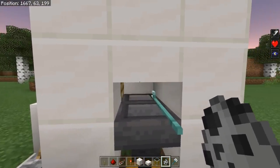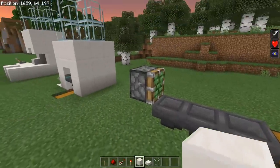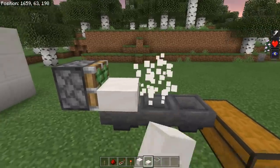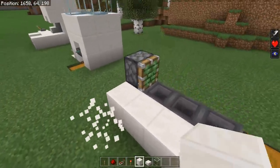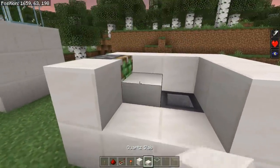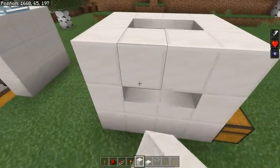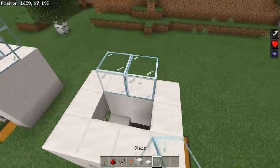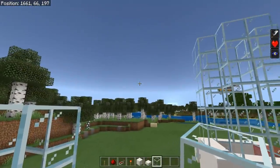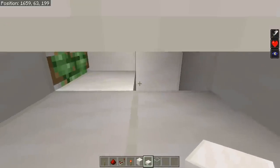For design number three, start with three hoppers pointing into a chest on the right side, a sticky piston up here on the left, and these two blocks are your killing blocks — a one-by-two kill chamber. Surround the entire thing with a layer of solid blocks on the bottom and on the top as well. Then put one slab in front of the piston, two lower slabs right there, and continue surrounding with another layer of solid blocks. That will prevent mobs from glitching out. Your drop chute above goes from whatever mob farm you have into the kill chamber.